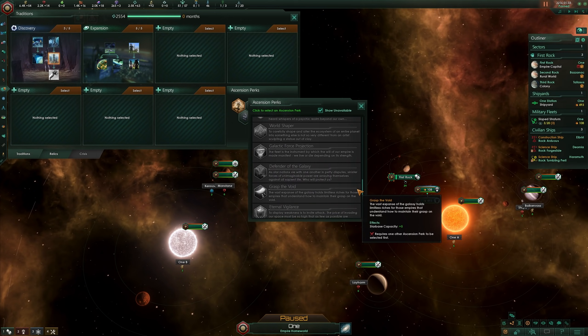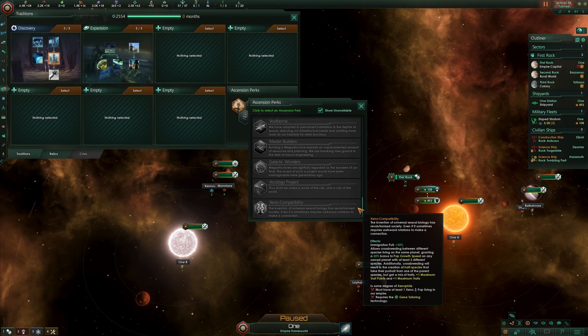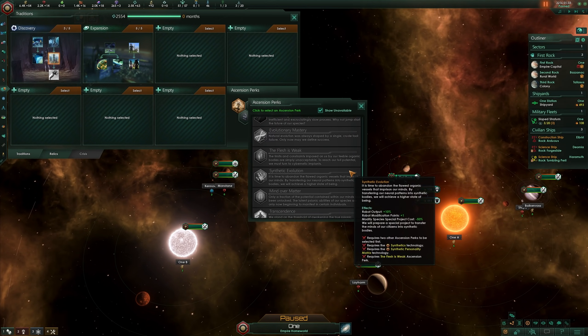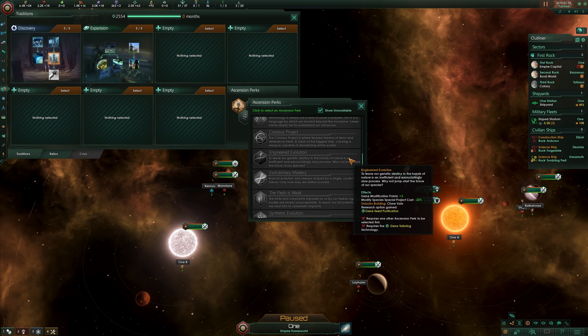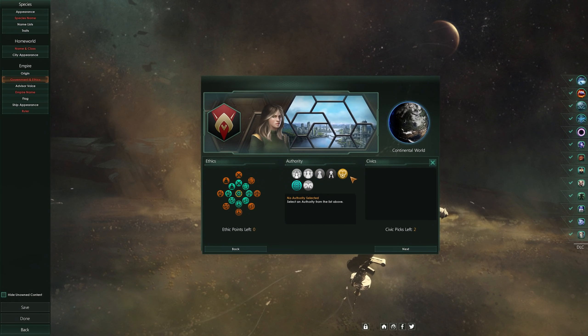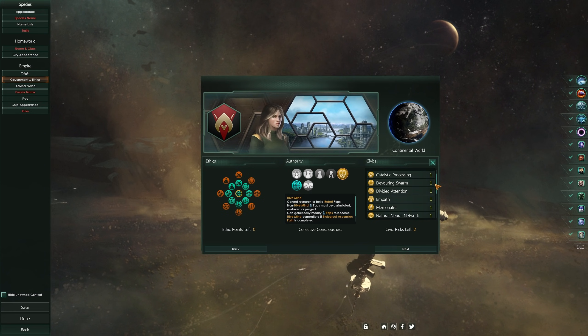Between Biological Ascension, Psionic Ascension, and Synthetic Ascension, you have a couple of options for your people — from genetic modification to psionic powers to cybernetic upgrades. These are great not just mechanically, but also from a role-playing and flavor perspective. This DLC adds the hive mind empire type to the game, bringing with it a unique set of civics to choose from, like the devouring swarm that lets you consume anything biological that isn't the swarm itself.